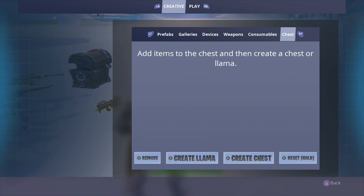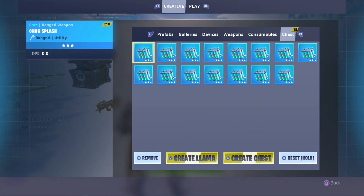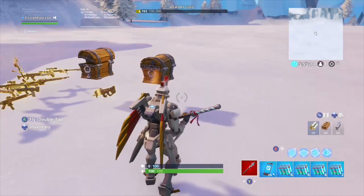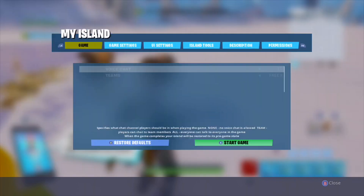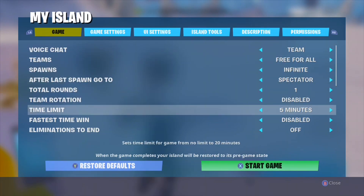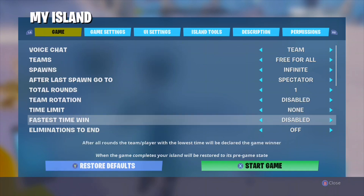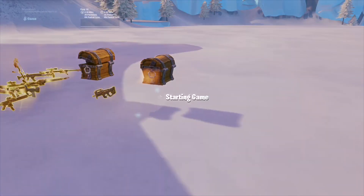It looks really weird judging straight off the bat, but you can't really judge it right this second. I'm gonna throw something in a chest, start the game, try and build, jump off, let my health go down, and then use it to restore my health and see how this baby really works. I need to make sure there's no time limit and then I'll start.